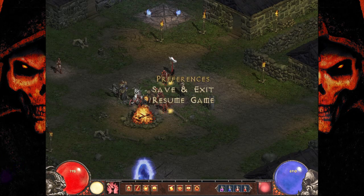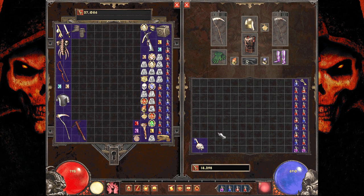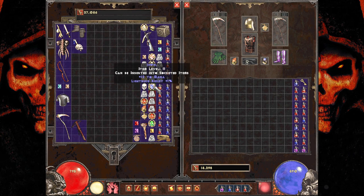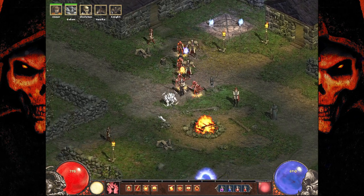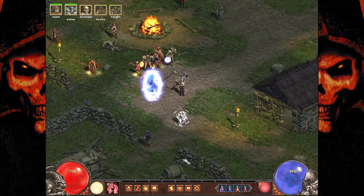Last episode, we found this Death Agus, which is not the greatest, but we're gonna throw it into the private stash for now. We have a fair amount of gems and weird runes and things like that. We'll be using the Horadric Cube at some point — maybe, if we desperately need to — to upgrade a weapon or something like that.